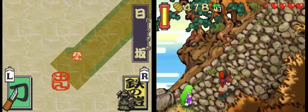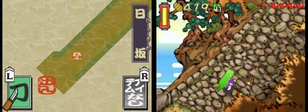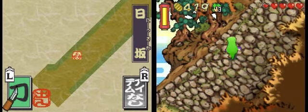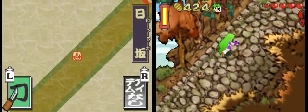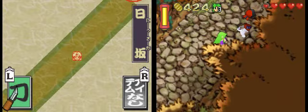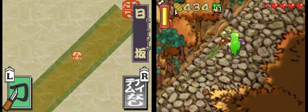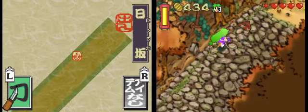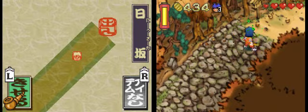Welcome back to Let's Play Ganbare Goemon from the Nintendo DS! Last time we just beat Lantern Man, and we are continuing our pursuit of Animal Paruri after we kill freaky red demon things that scream like monkeys. And adamant chestnuts — strange enemies.